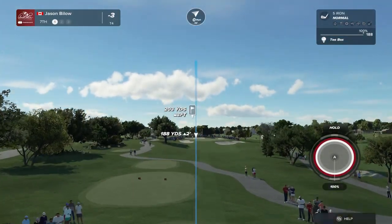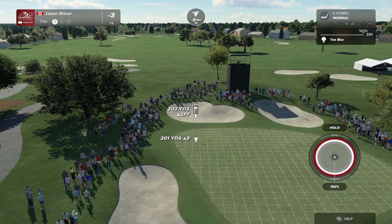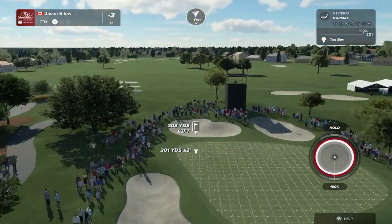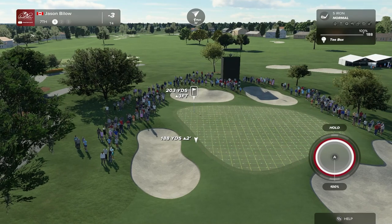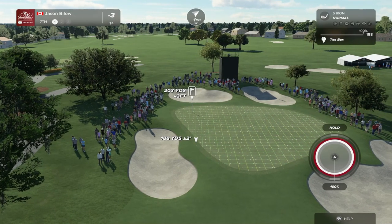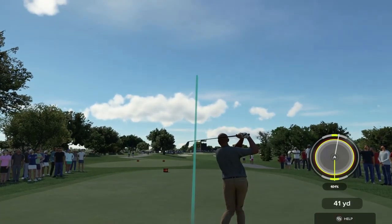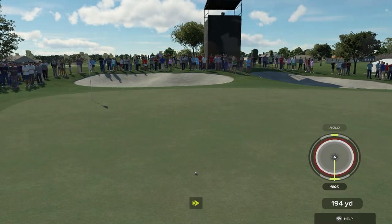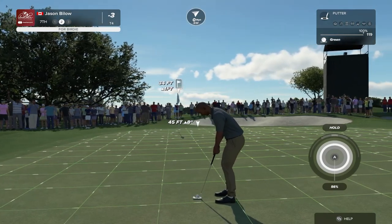Let's have a look at the seventh hole, a par three. You finally have a green that pitches back towards you ever so slightly, but coming into it with a good six or five iron from 195 yards, it's still a difficult task to get it close. Oh, that was flushed! Not a bad approach — grab the putter from the caddy. You're dancing. Never seen a scorecard that doesn't look good with a two on it.